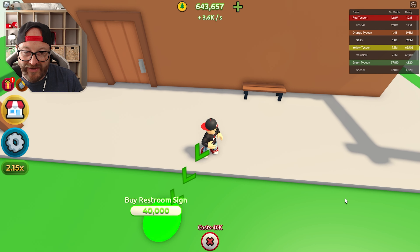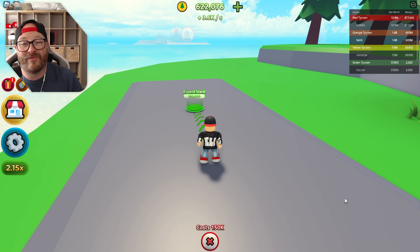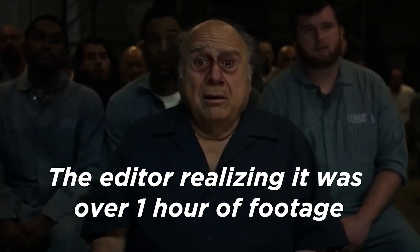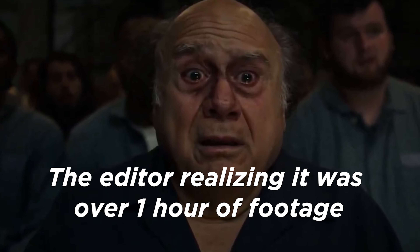There's nothing more like camping than an actual toilet and not just a bush. 200,000 — oh my god! It's a dropper but it cost 200,000. That's a big dropper in the toilet. Expand the island — we're not done here, we're not done!